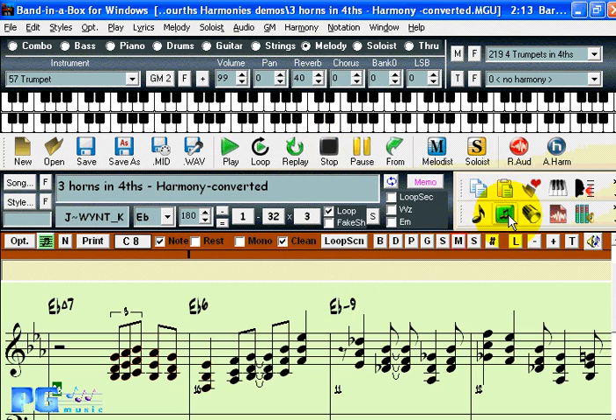As you know from other features in Band in a Box, you can go to the lead sheet window and display each of these harmonies on a separate track.